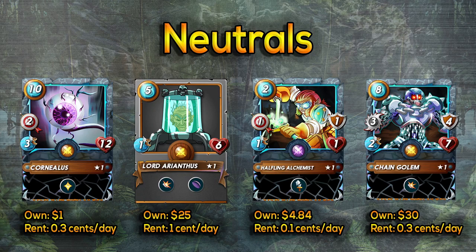Chain Golem is a great neutral tank — kind of like the Living Lava starter card for fire. It takes reduced damage from melee and ranged attacks, has three melee attack itself, so it can take a lot and dish out some too. And since it's neutral, you can use it with all other splinters. There's a much higher percentage of melee cards early in the game, so that shield ability is even better early on.